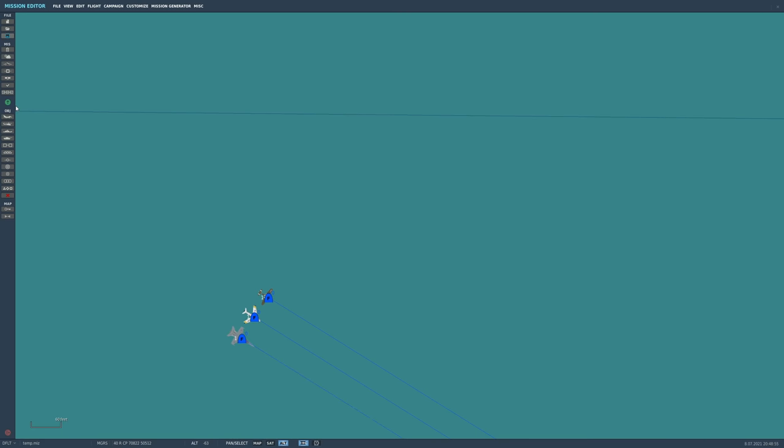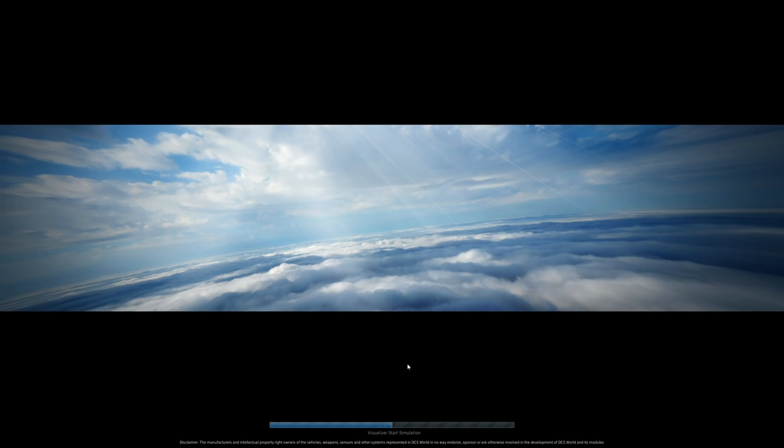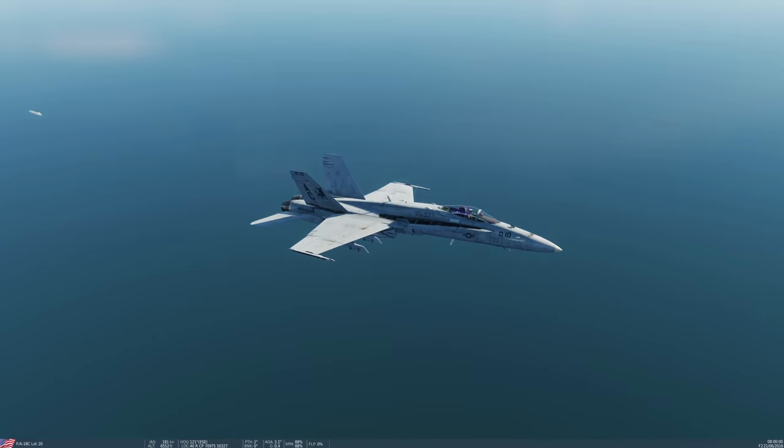So let's go and test. We'll start with the Hornet as our control. We probably all know it's going to get shot down because it's six and a half thousand feet, 200 knots — it could not be an easier target for an Igla missile. Off it goes.